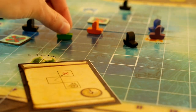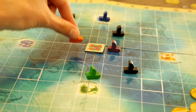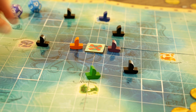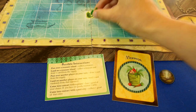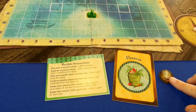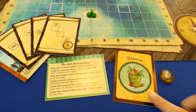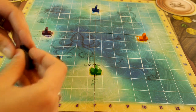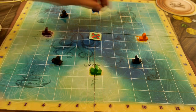In Sea of Plunder, each player takes on the role of a merchant ship who is sailing the sea in search of treasure and trade goods, while trying to avoid pirates and other nautical dangers. At the beginning of the game, each player starts on one of the four islands on the board with a magical compass token, five supply cards, and a goods card that corresponds to their starting island. A pirate ship is placed in the middle of each quadrant and a treasure island is placed in the very center of the board.